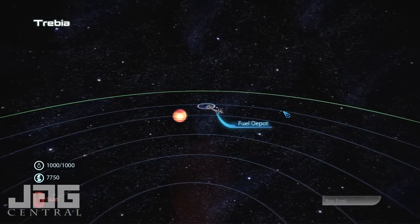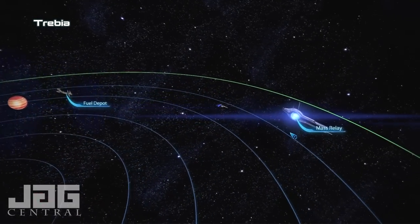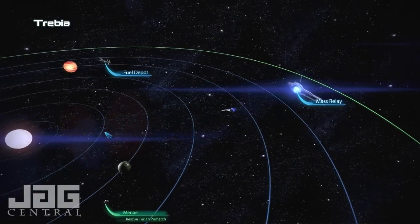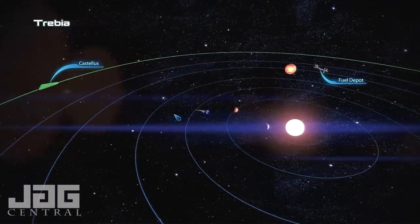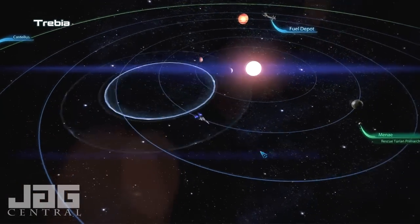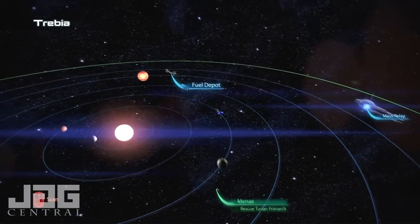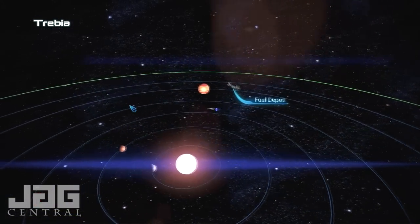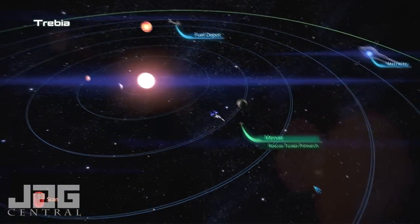I wish it would tell you on the top if there's going to be anything in the area or not. It doesn't look like there's anything here, but there could be. Let's try right in the center. I don't see nothing. I found one other system where I've been kind of just flying around, and found one other system with nothing in it too, so let's just head in here then.